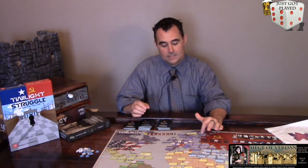Each one of the countries is represented by a rectangular box, and the box itself is made up of two squares. One square is where you put your influence for the United States, one square is where you put your influence for the Soviet Union. You can mitigate your opponent's influence in one of two ways. One's called a coup, and the other one is called a realignment roll. A realignment roll is basically based on how much influence you have in the surrounding countries, and that modifies the dice roll.